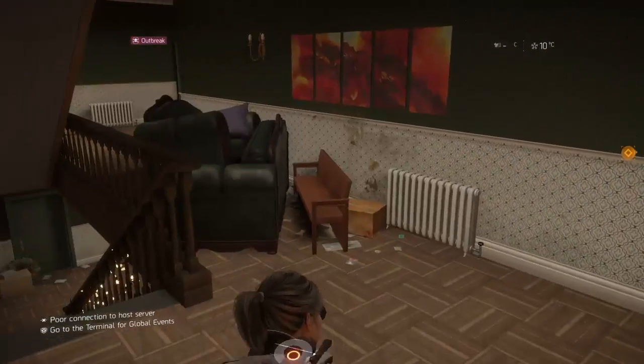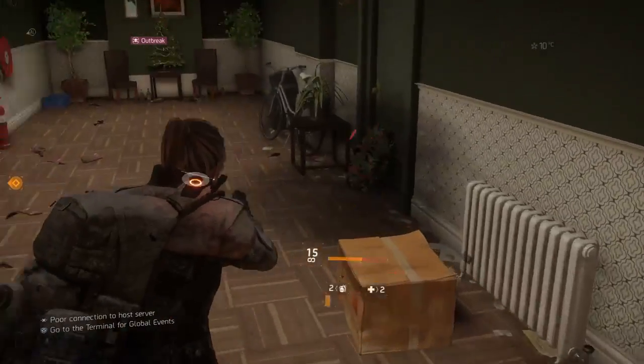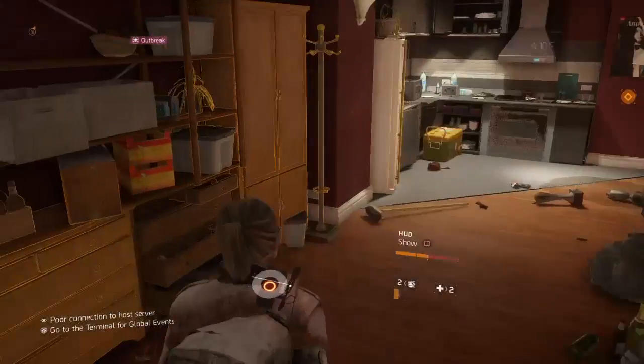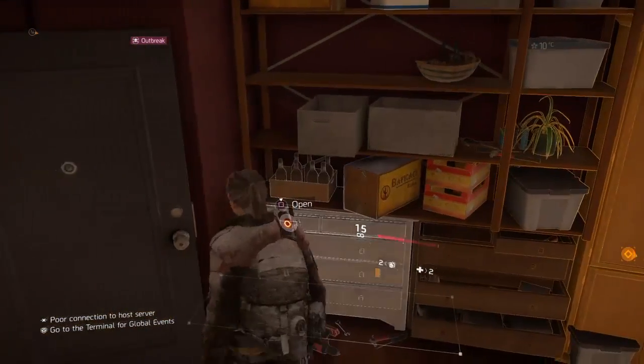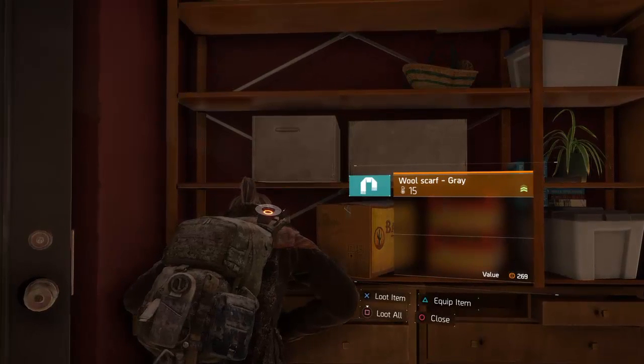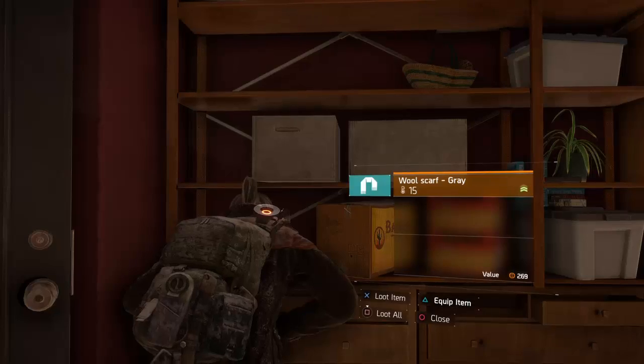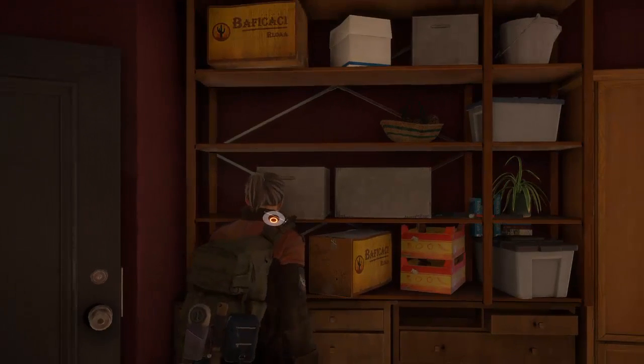I can hear a bomb — that's going to hurt. I missed that one, it was right there hiding. Fantastic, we found an apartment with some clothing. This wool scarf will make my rating go up, so I'll equip that immediately by pressing triangle.